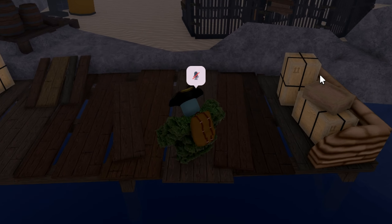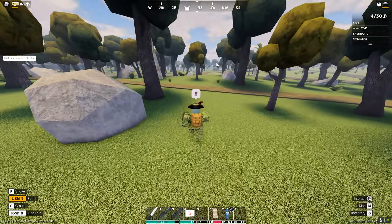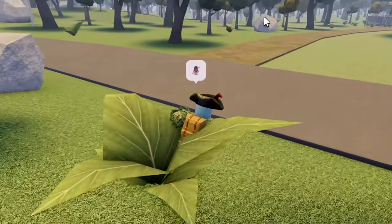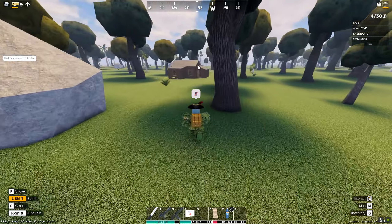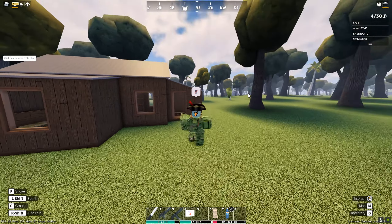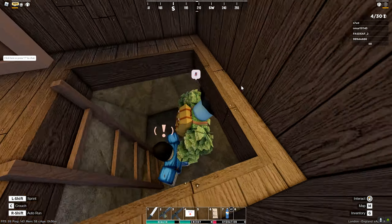That boat was very convenient but now I'm just running through the forest. It's a good thing we're actually very close to the next spot. Fun fact: there are two of these buildings — one located right here and one somewhere in this area. I'll show you what's so special about this shack.